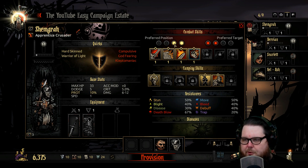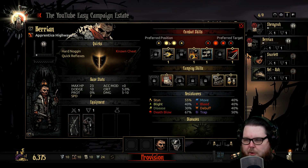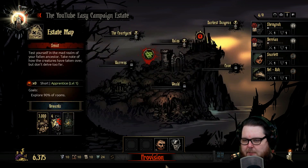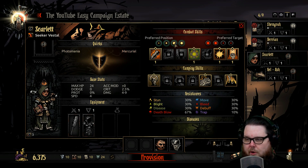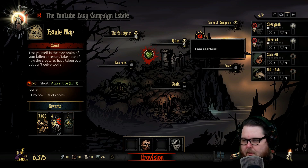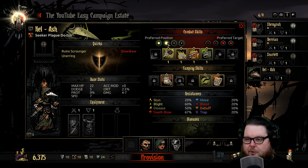Shemgra the Crusader, which is like a paladin, prefers spot one or two, so I've got him in spot one as my heavy tank. Barion prefers spot two or three — you'll see the positions fade out when they're less preferred, and they really prefer the bright bubbles. I'm going to keep Barion in spot two. Scarlet actually prefers position one or two, but I've already got Shemgra in one, so let's move Barion back to three and put Scarlet in two. Kelash prefers three but will also be okay in position four.